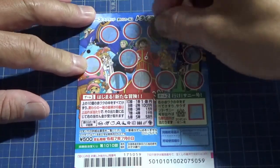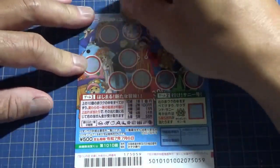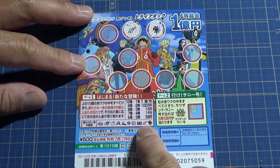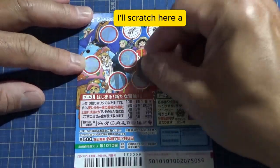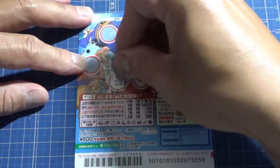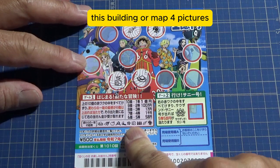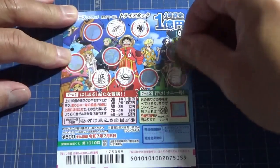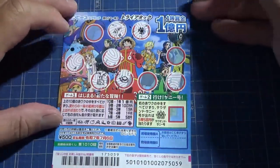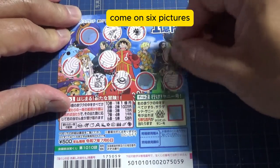I'll start scratching here. Yes, I got one picture — two pictures! Let's scratch here — a hat — three pictures. What's that? Yes, this building, our map — four pictures. Nothing, nothing...